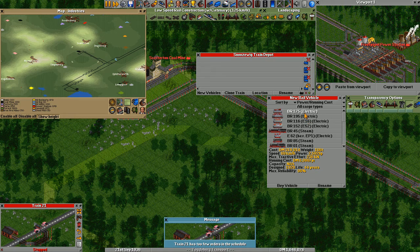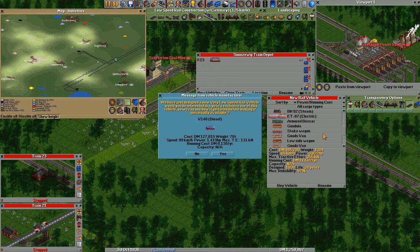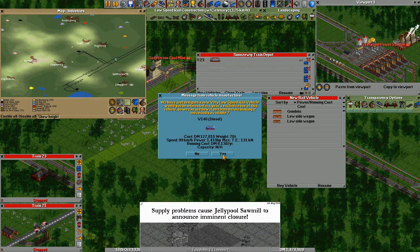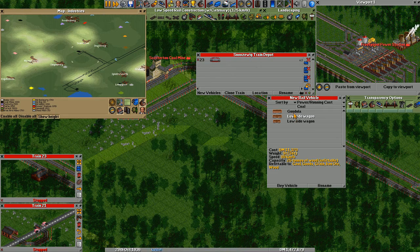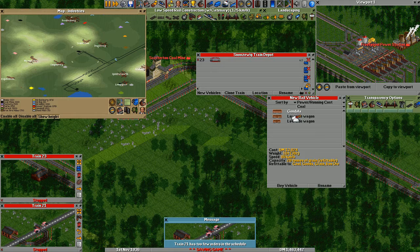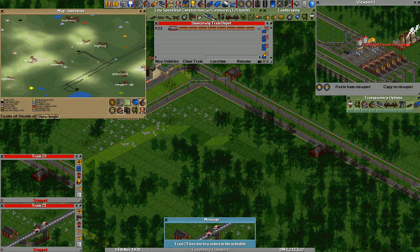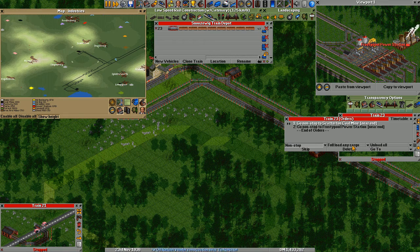Reliability is ok. Let's buy this one again, and some coal. The first diesel — low tractive effort, low power, nice speed. I'll check later if I should replace some of my stuff. Let's use the gondola. Give it some orders — go to here, go to here, load fully here, and start.